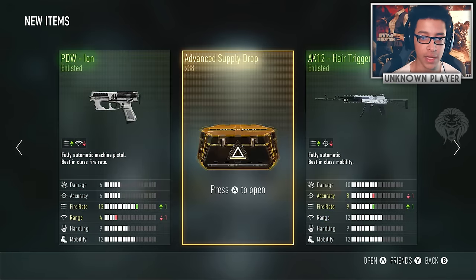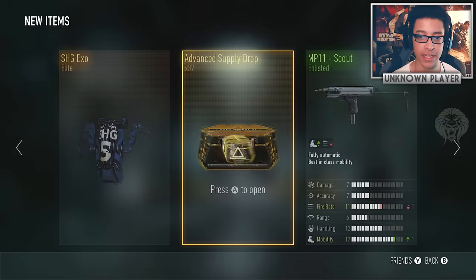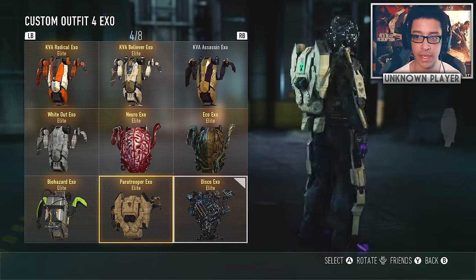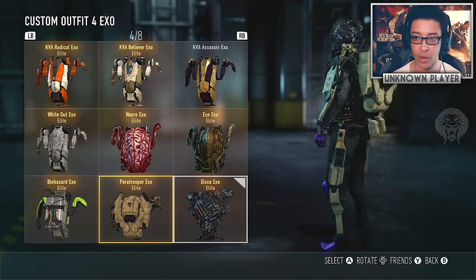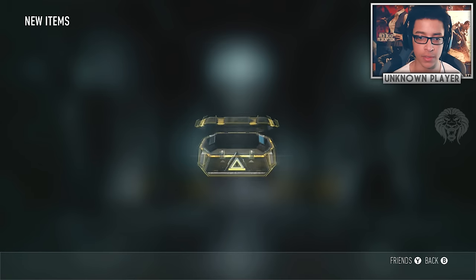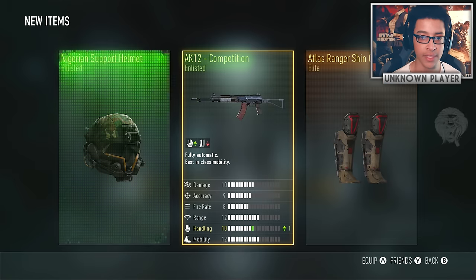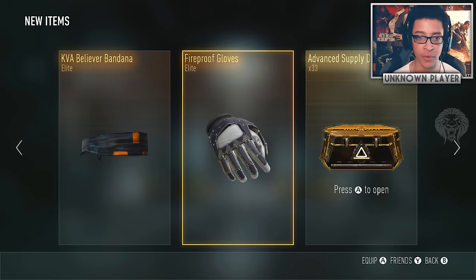Got the whiteout boots — I have the full whiteout set actually. The paratrooper exo looks really weird, like a traditional old-style jetpack, a proper original-looking one. That thing is really strange looking. We also got the paratrooper helmet last episode. Then we got misery and company, and the royalty version of the SAC 3 shotgun, which is pretty cool.